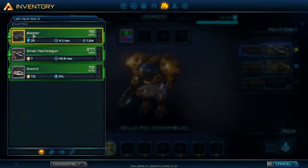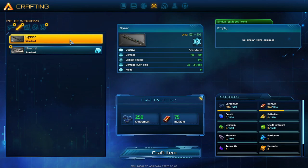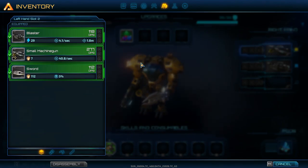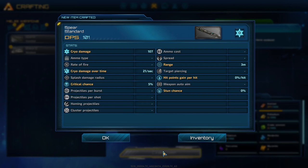I want the spear — okay, craft item. Spear: 250, 75 — craft. I need to hold it down. Okay, so: cryo damage 107, cryo damage over time 21 a second, critical chance 5%, range 3 meters, hit points gain per hit 0, stun chance 0.